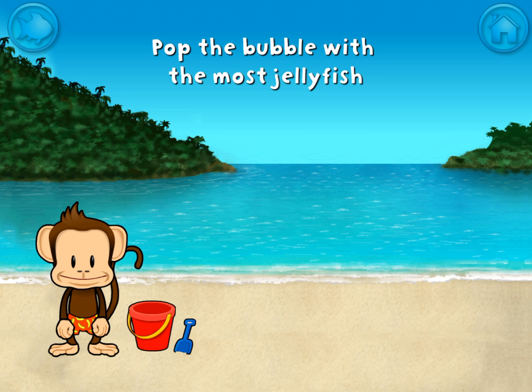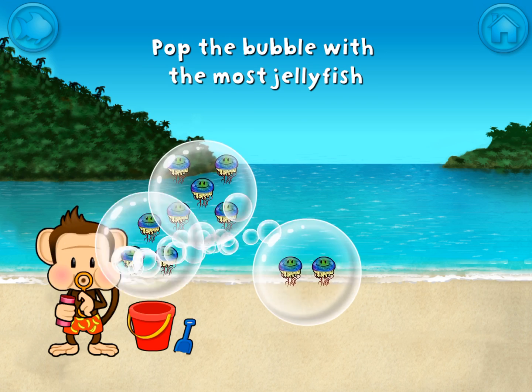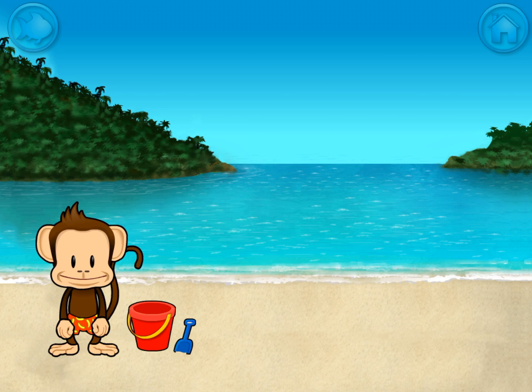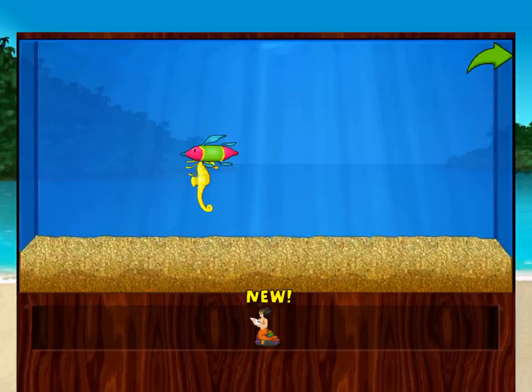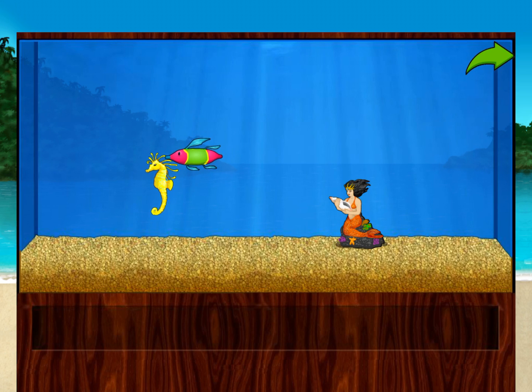Pop the bubble with the most! Jellyfish! Awesome! You won a prize! Add things to your aquarium by dragging them from the tray. Touch the arrow to get back to the beach! 5, 1, 6, 7, 8, 9, 10.